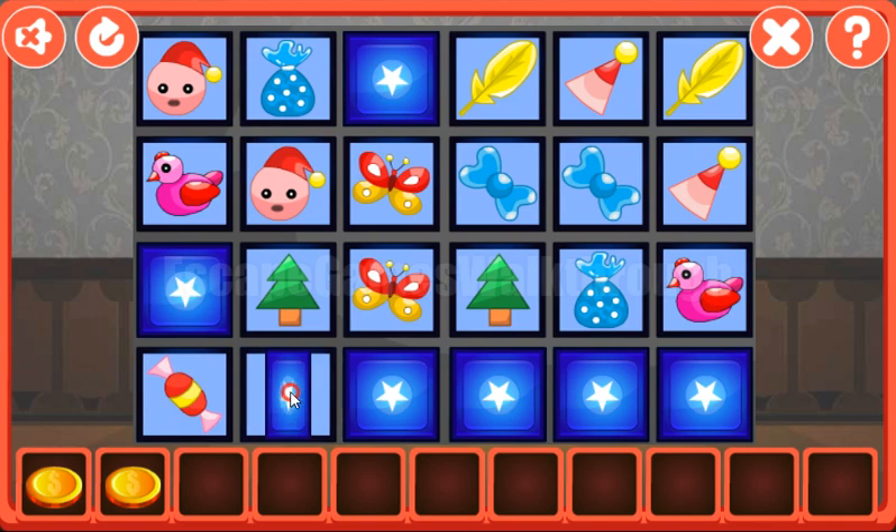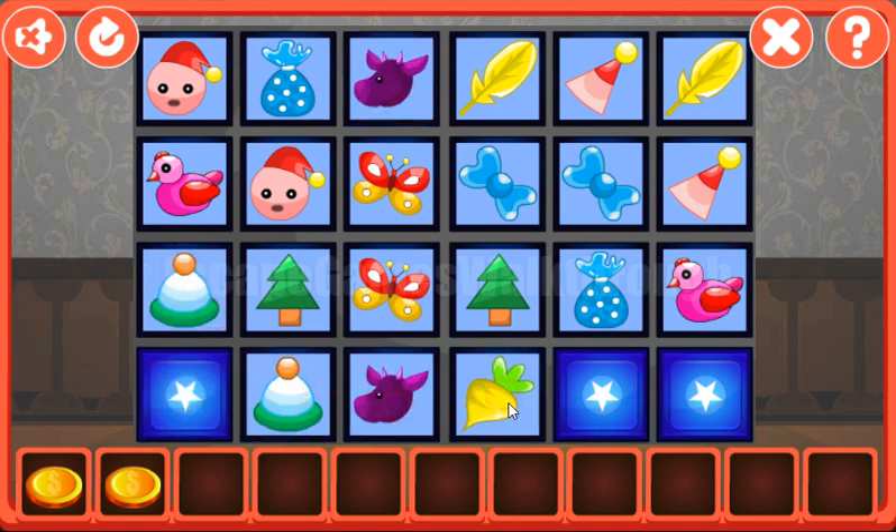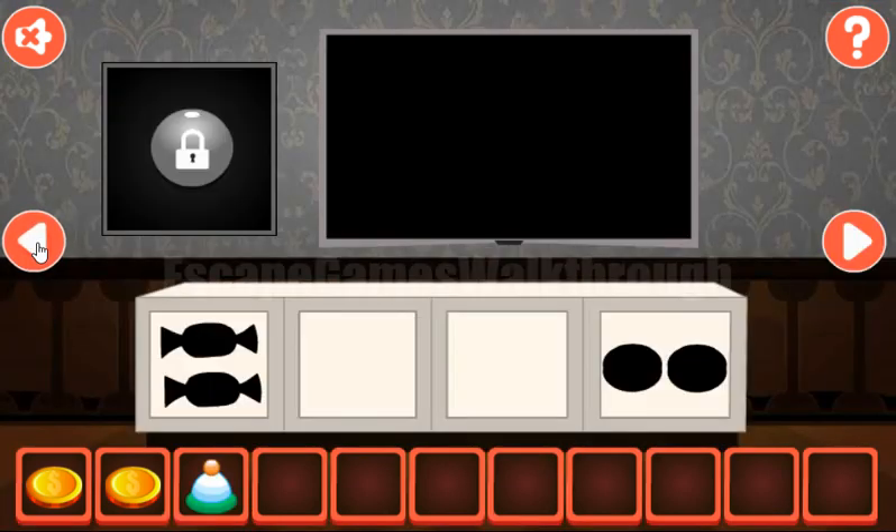Now it's dog. Here we have a candy, a cap, a cow, turnip, and the last pair is for the candies. So we've got the cap going backward.